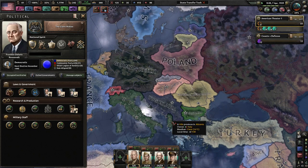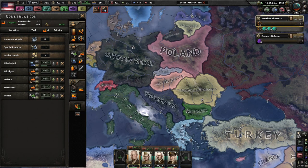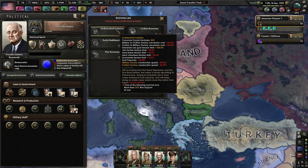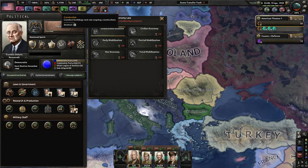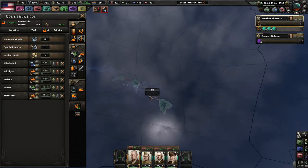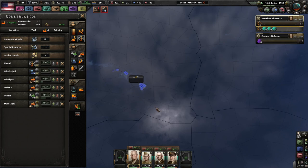Germany is looking kind of thick, and Italy just got Albania. We always want to produce some military factories. Once we get to civilian economy we'll get 15% more consumer goods, and the speed at which we can create those factories will go up by 20%. It might be beneficial to go ahead and build a radar here, since this isn't penalized. Let's get some radar in the Pacific first.